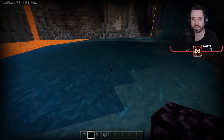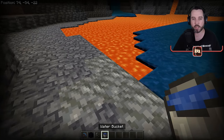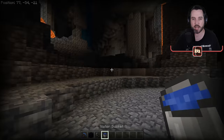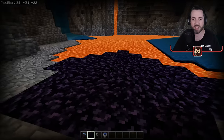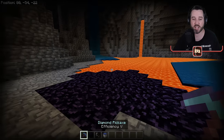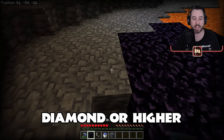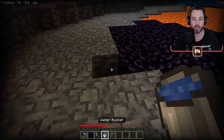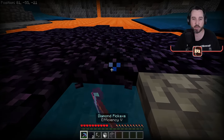If you're lucky, you'll find lava that has already been covered over by water, because whenever water touches a lava source block it turns it into obsidian. That obsidian can then be mined with a diamond pickaxe — it has to be diamond or higher; you cannot mine obsidian with other types of pickaxes except for netherite.